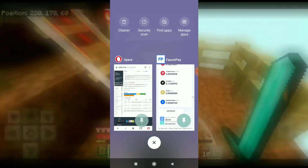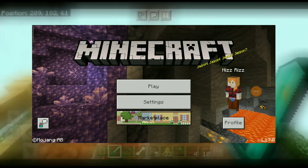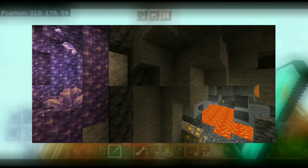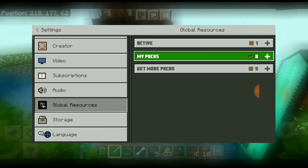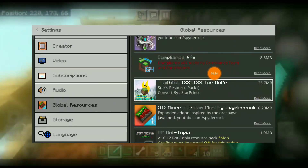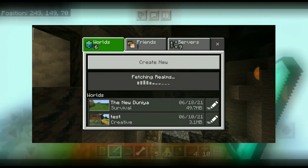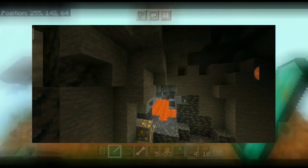Once extraction is complete, open Minecraft. Go to Settings, then go through the options to find resource packs. Activate it and configure the device settings to apply the 64x resolution texture pack.